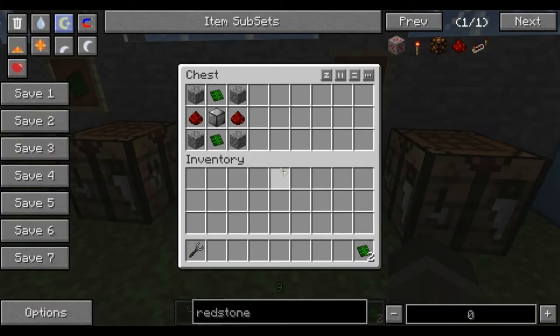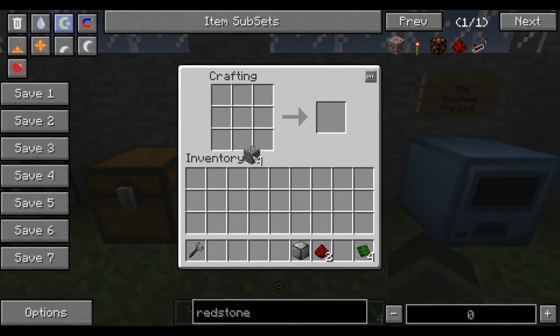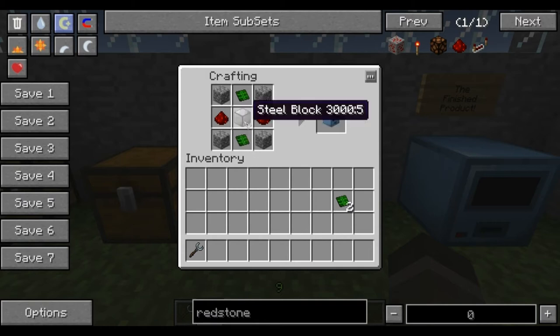To make the combiner you'll require the rest of the ingredients: cobblestone, redstone, and a steel block. I'm not going to show you how to make those because it's very simple and we've done it many times. The recipe is cobblestone in the corners, control circuit at the top and bottom, redstone on the left and right, and a steel block in the middle.